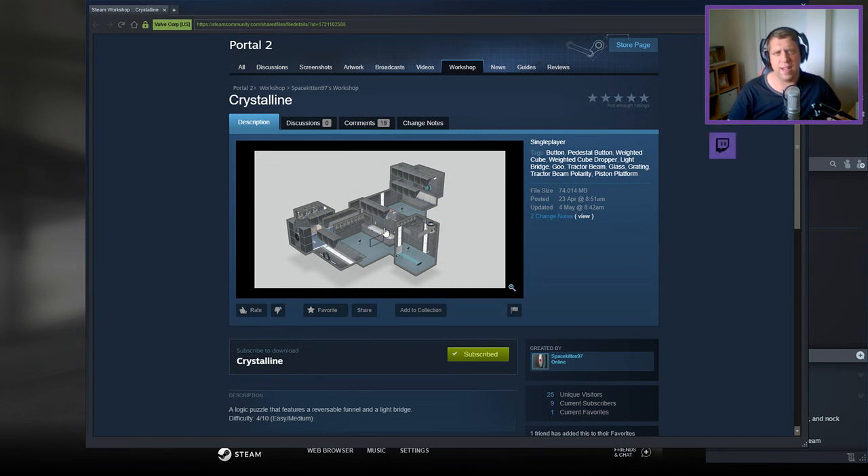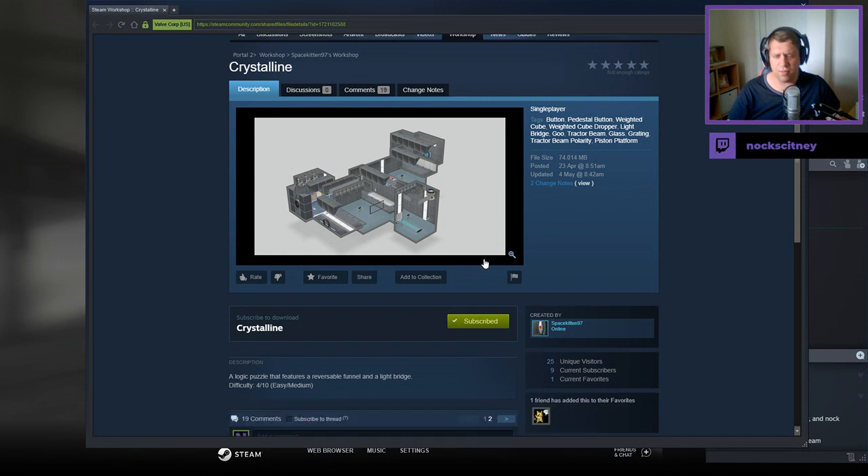If you're new to the channel, please like and subscribe. Without further ado, let's jump into the description, which says: logic puzzle features a reversible funnel and a light bridge. Difficulty 4 out of 10 — easy to medium.